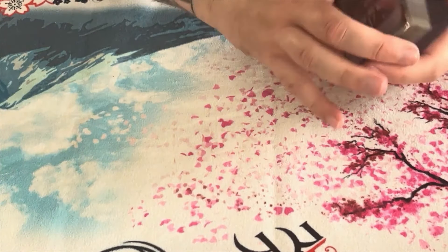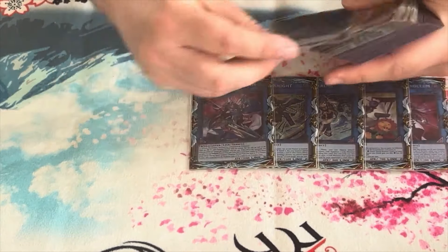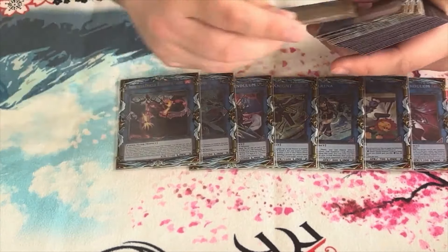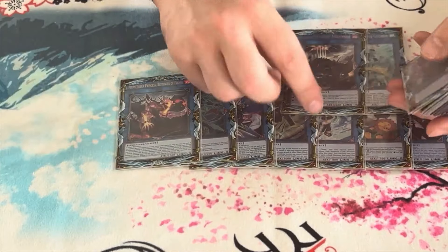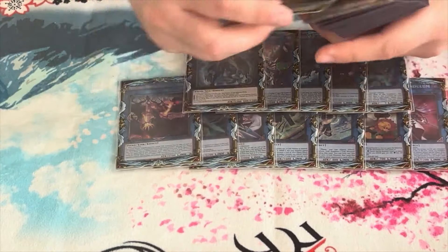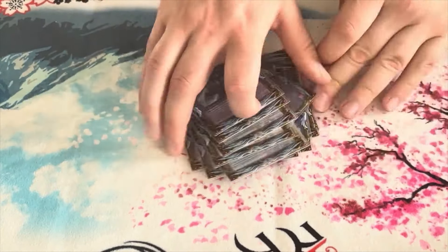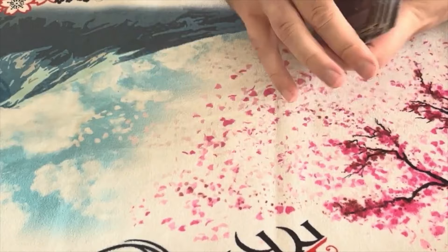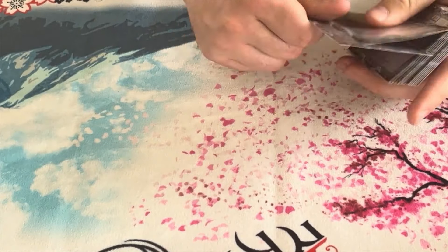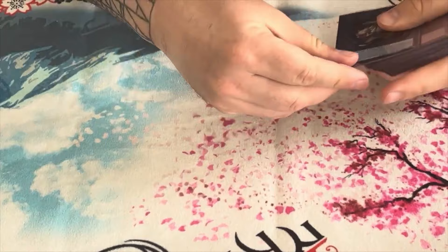For the extra deck: one Beyond the Pendulum, one Cross Sheep, one IP Masquerena, one SP Little Knight, one Exceed the Pendulum, one Trigate Wizard, one Princess, one Appaloosa, one Amberwell, one World Chalice Atlantis, one Fireball Dragon, Number 60, one Draco, one Ignister, one Dyknister — nothing much to say here, pretty much the same extra I've been playing, apart from when Baron got banned I put Matchbetter Draco in.